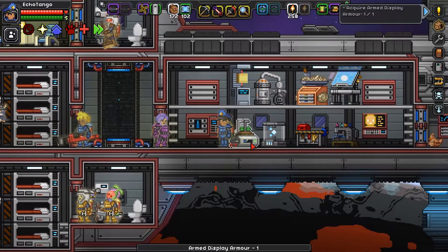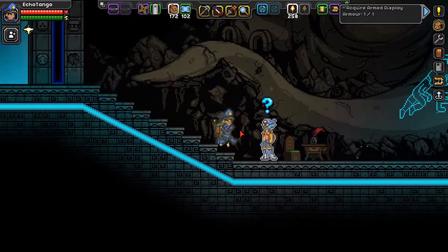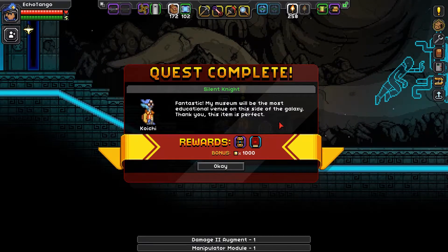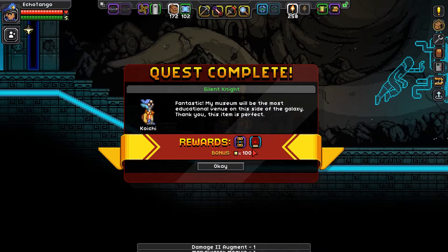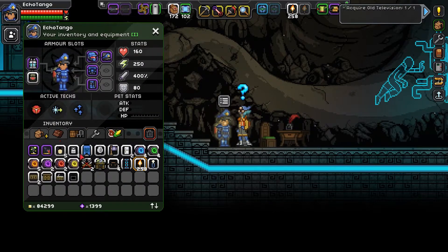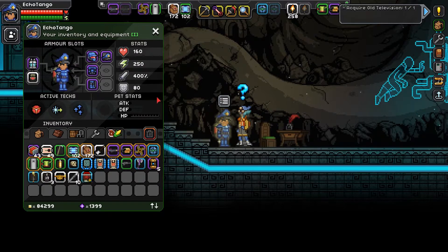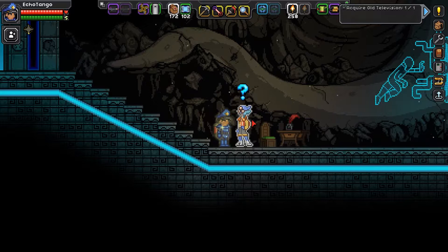As usual, I'll meet you back at Koichi. Hey Koichi, I got you an armed display armor. Fantastic — my museum will be the most educational venue on this side of the galaxy. The reward is a manipular module and damage augment. There was another mission though: Koichi's heard about an old television that would fit well in a human exhibit. Could you bring me one? They're common in human camps. The funny thing is, we actually already have an old television from some off-camera work. We got you a television, Koichi.